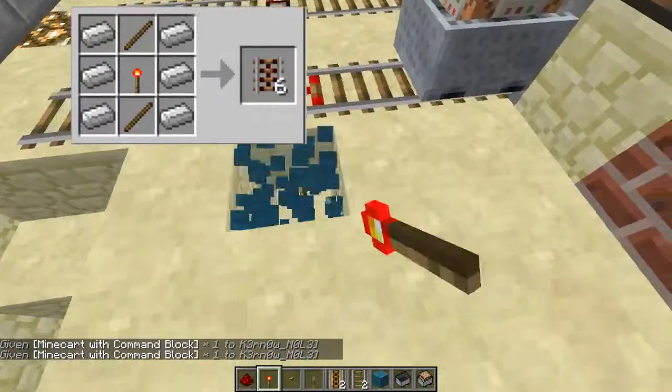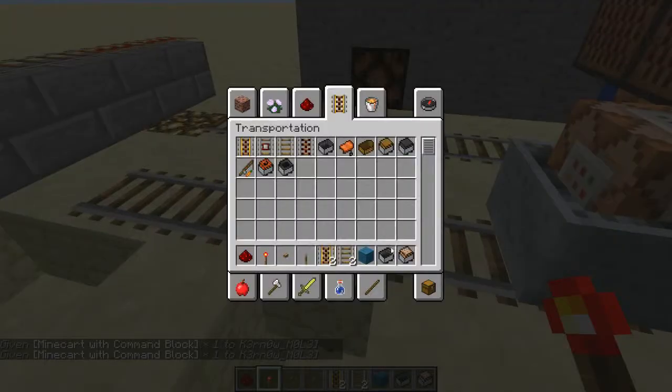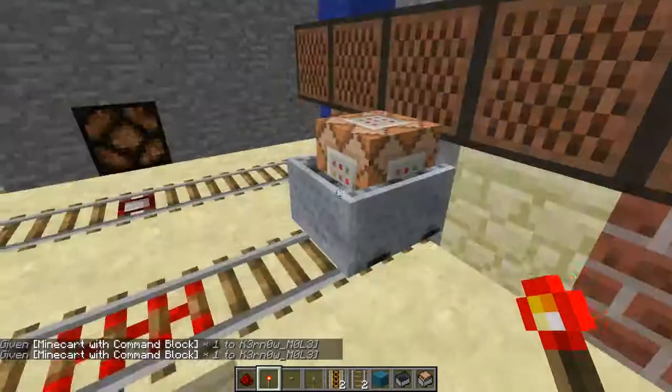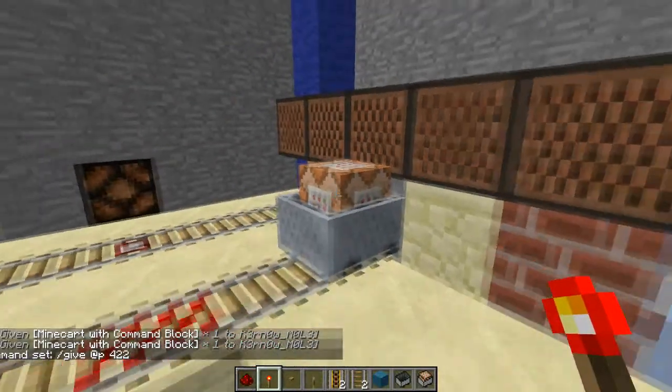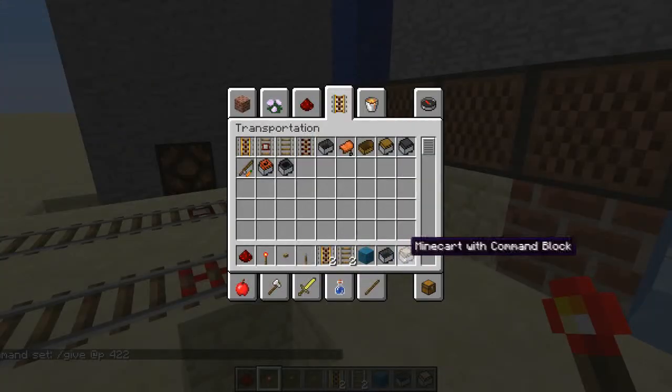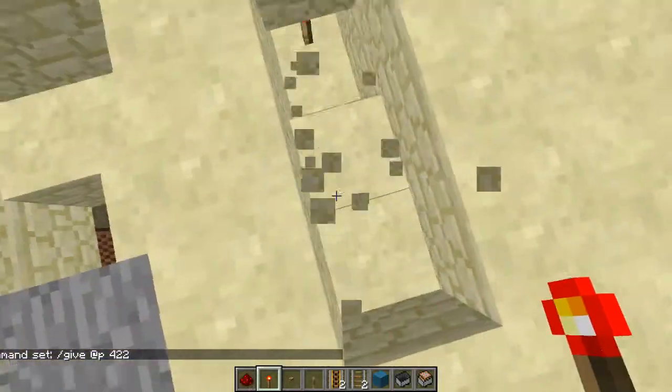As you saw, that went over that rail and it gave me a Minecraft command block. Now the command I put in was backslash give at P - which is at nearest player - 422. That is the command for the minecart command blocks, if you needed to know that.